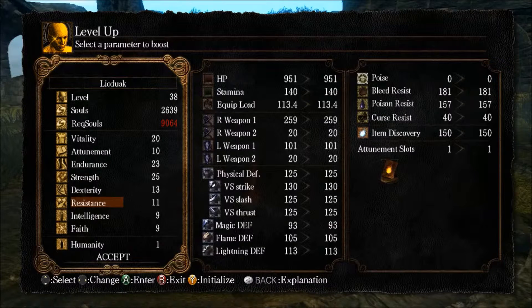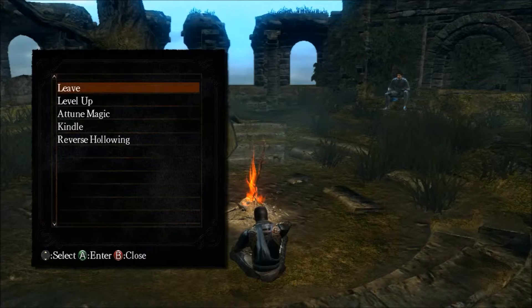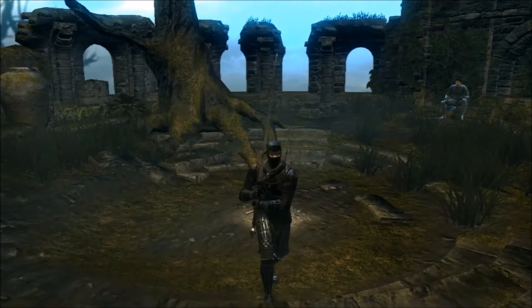Even then, I wouldn't waste time spending anything on Resistance. It doesn't do much — your armor will provide enough resistance for toxins, poisons, and curse resistance. If you look at the side panel, it shows your bleed resist, poison resist, and curse resist, and all of that is covered by your armor. You don't need to waste any points in Resistance. Then Intelligence and Faith are pretty self-explanatory — Intelligence is for your sorceries and Faith is for your Faith miracles. And that is pretty much it for leveling up your attributes.